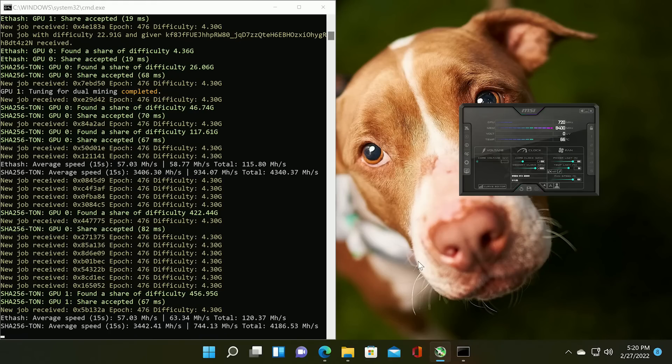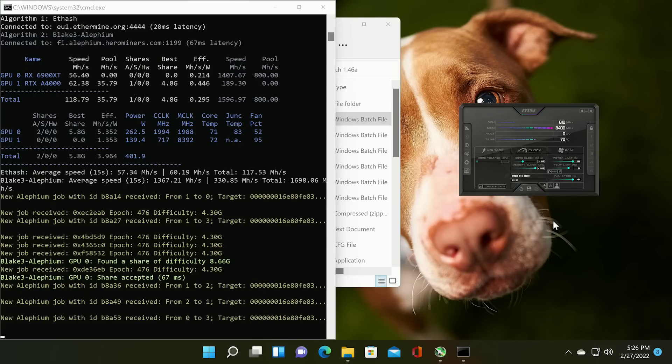In addition to solo mining, we looked at dual mining. For ETH plus Tawn dual mining, you get 58 megahash per second on Ethereum and 934 megahash per second on Tawn coin. We also checked dual mining for ALF — it maintained 60 megahash per second on Ethereum and 330 megahash per second on ALF.